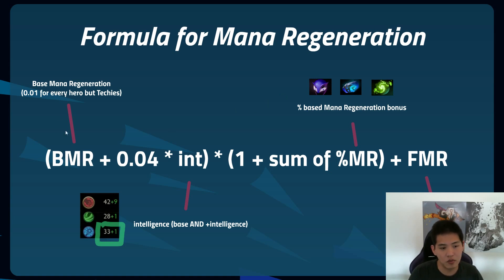The regeneration formula is: base mana regeneration, which is 0.01 mana per second for every hero (but Techies), plus 0.04 mana regeneration per second per intelligence that you have — this includes the green intel, so for this particular snapshot it would be 34. This base-plus-intelligence term is then multiplied by one plus the sum of your percent mana regeneration bonus, which comes from items like Sage's Mask, Void Stone, and Refresher Orb.